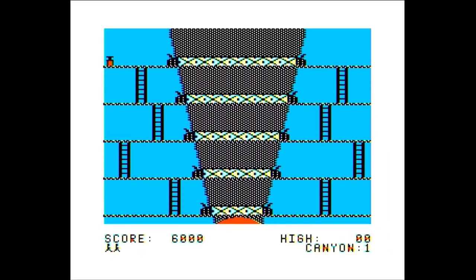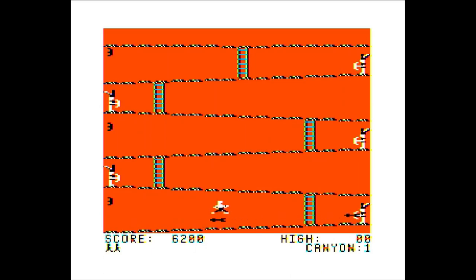On the second level, Indian Hills, deadly arrows are shot by the hostile Indians. You must jump the arrows and reach the ladder at the top of the screen.